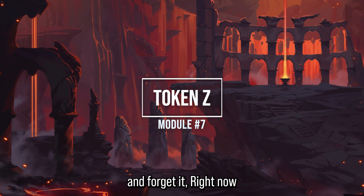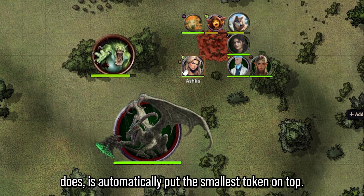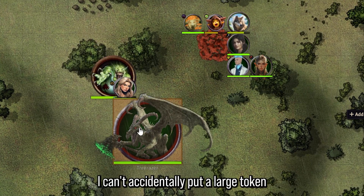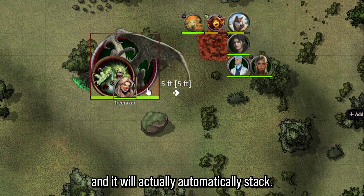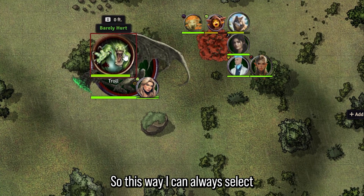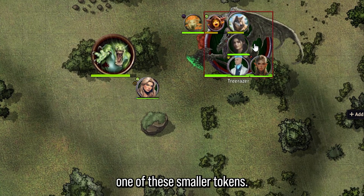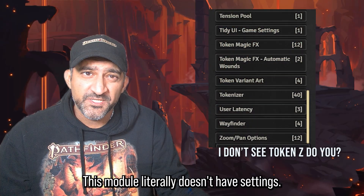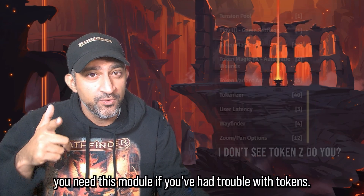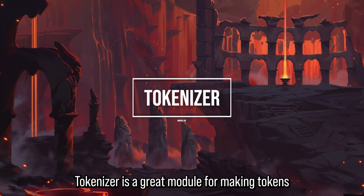Token Z is another plug-and-play, set-it-and-forget-it module. With multiple size tokens on the board, Token Z automatically puts the smallest token on top so a large token can't accidentally cover a small one. It smartly auto-stacks tokens, so you can always select the troll or Ashka without a monster overriding smaller tokens. This module literally has no settings — it's just plug and play and essential if you've had trouble with token layering.